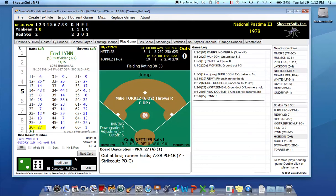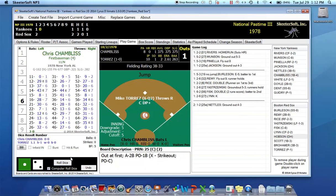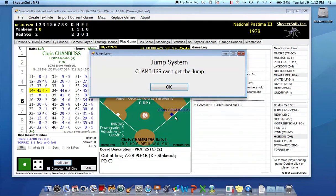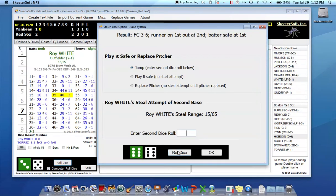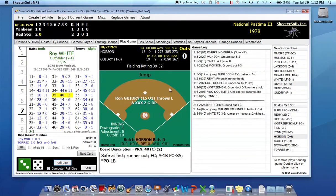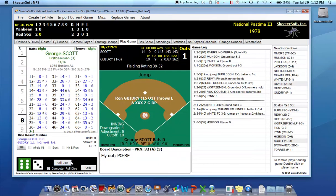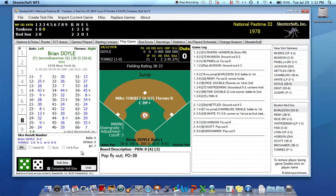Torres goes back to work in the second, facing Greg Nettles first — he grounds to second. Chris Chambliss gets a one-out single. Roy White follows with a fielder's choice, reaching first, but he gets thrown out trying to steal to end the inning — Fisk gunned him down. Bottom of the second: Hobson flies to right, George Scott and Jack Brohammer both go out — a 44-8 and 55-8 aren't good enough against an A pitcher. Red Sox go in order in the second.